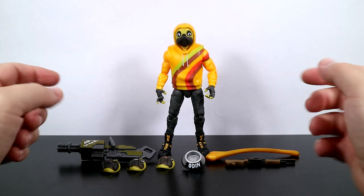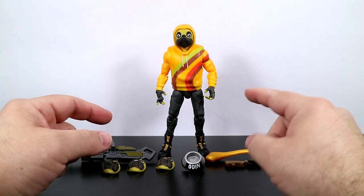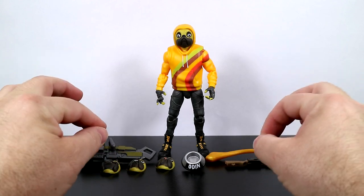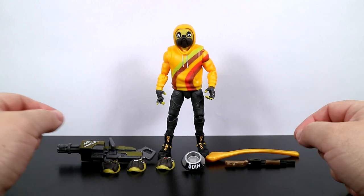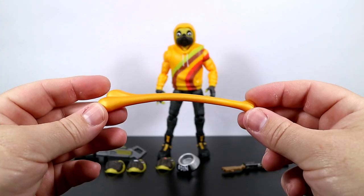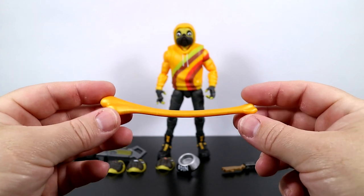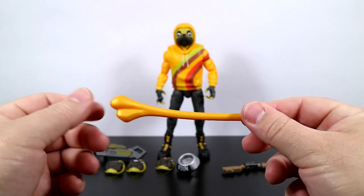Here he is out of the package. In the game he is an epic skin. He is part of the Grumble Gang set and you can buy him when available in the item shop for 1,500 V-Bucks. He comes with all these accessories. Let's take a look at them now. He comes with his harvesting tool, the Chew Toy — the big golden orange looking bone.